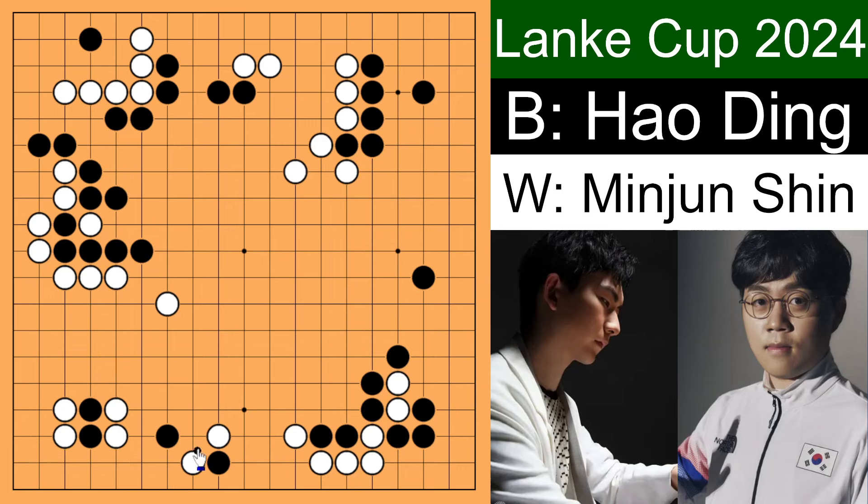What if white plays B? Then black cuts first. When white ataris, black atari back. If white connects up, then black drops down and does all these sente moves first, atari, and gets a tiger's mouth — this is a very successful invasion for black. What if instead of connecting, white immediately captures this stone? Then black comes outside. When white connects, black makes a turn, and it is a pretty easy fight for black, mostly because white has too many cutting points and weaknesses. So we've seen both A and B variations, and if you are Shin Min Joon, you would not be satisfied with that.